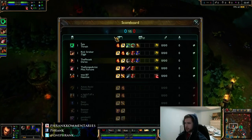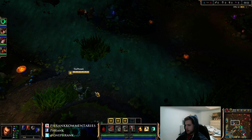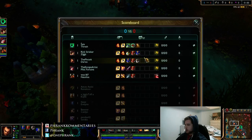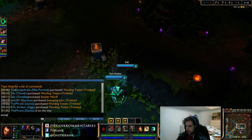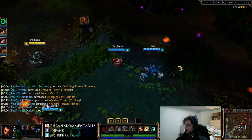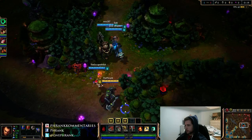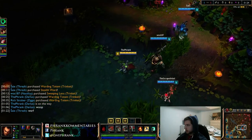Alright, let's do this — we're going Darius top, and I'm going to try to explain what I'm doing. I'm starting cloth armor and 4 HP pots. I look like a smurf with this hood. My team actually decided we wanted to invade, so I'm going there now. Hopefully I don't come across anybody. Forces a flash — that's a really good start.